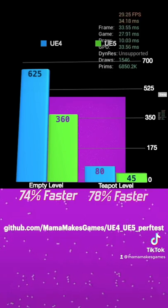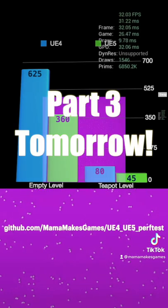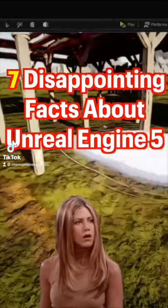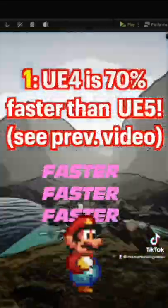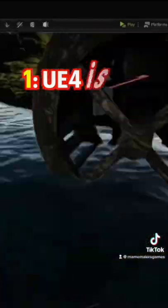I actually have a few more gripes with UE5 — I'll tell you about those in part 3. We've seen how Unreal Engine 4 was 70% faster than Unreal Engine 5 for the exact same project. But what about all the cool new features in UE5? Do those make up for the loss in FPS? Maybe, but consider this.